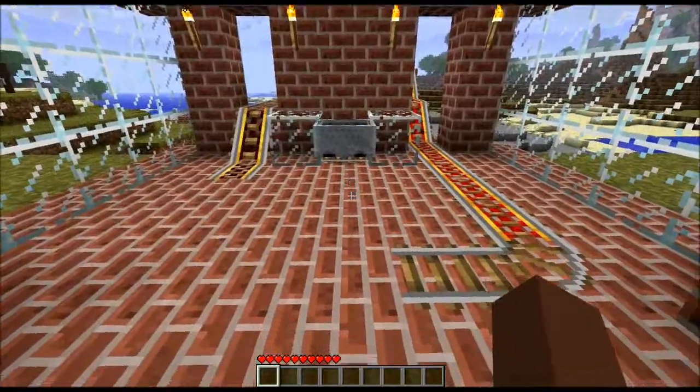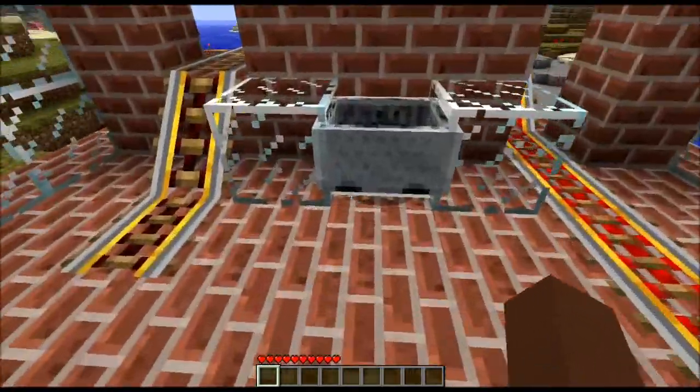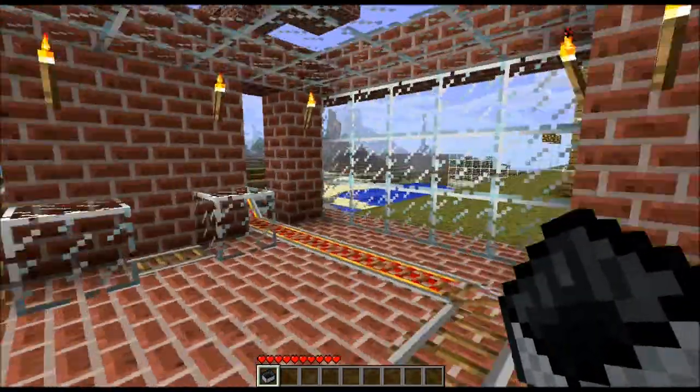When you walk in you're going to see this little building here. You're going to see one track — that is the track to start, that is where you're going to come out. It's not powered but I'll explain that a bit later. You're going to see one mine cart here because this roller coaster is only meant to be used by one person at a time.